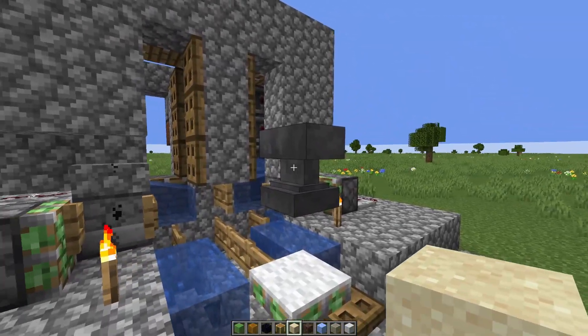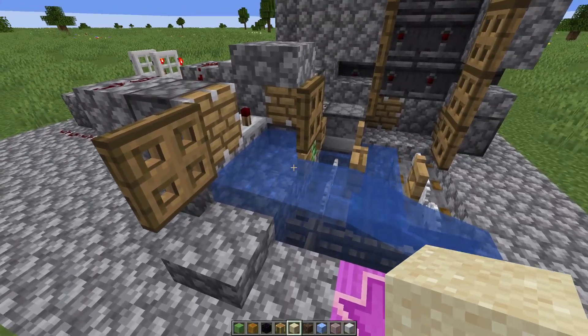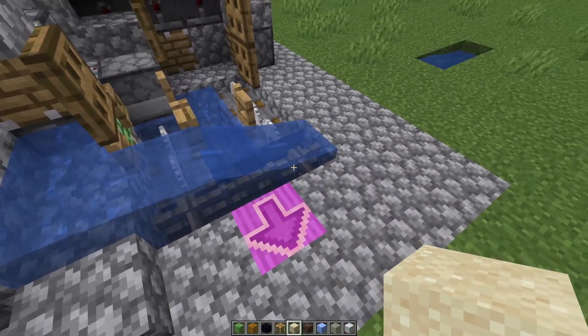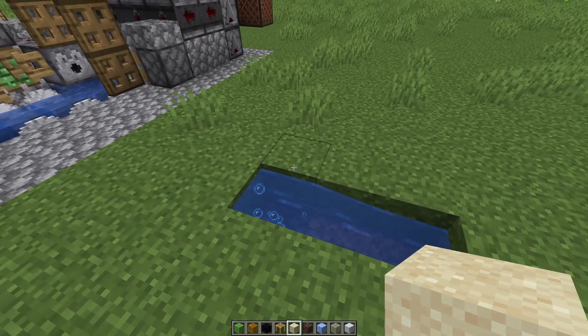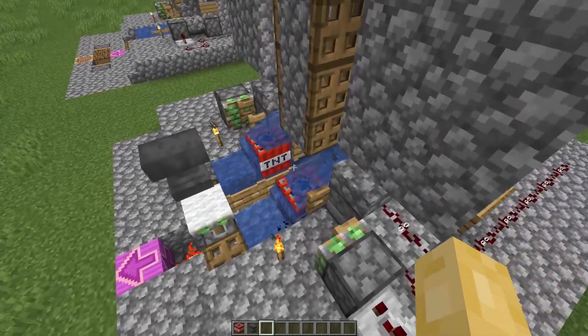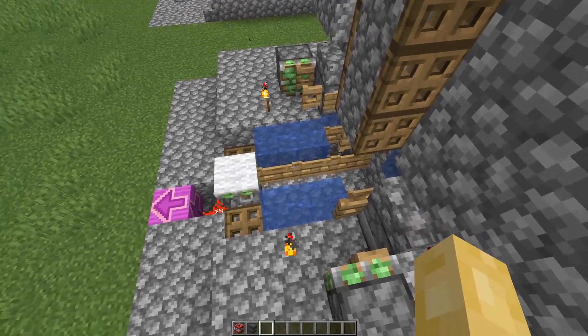In order to be able to shoot anvils I had to completely overhaul the propulsion system. That is because previously I was using a water stream to move the payload horizontally to obtain aiming on a horizontal axis. However in Minecraft, gravity-afflicted blocks aren't pushed by water streams.